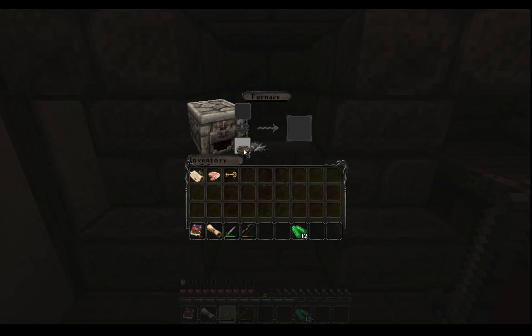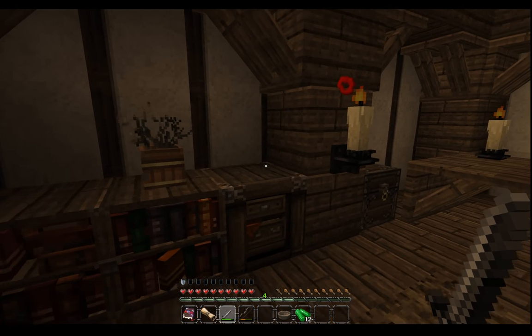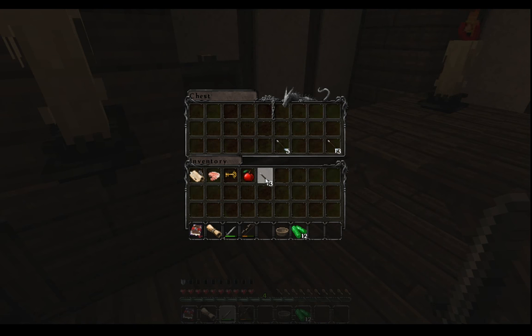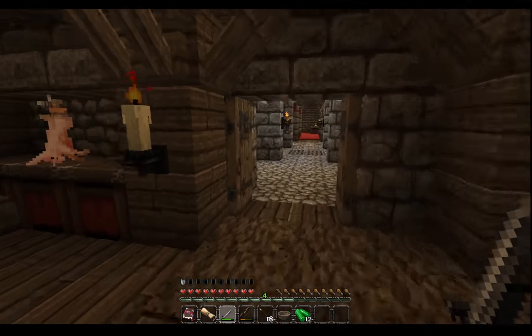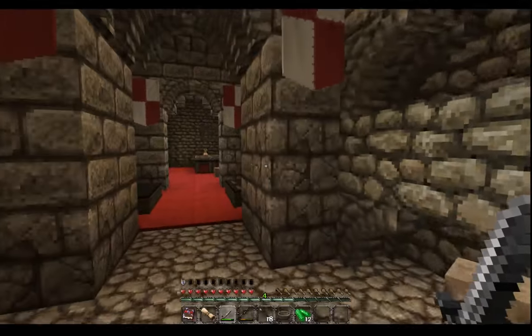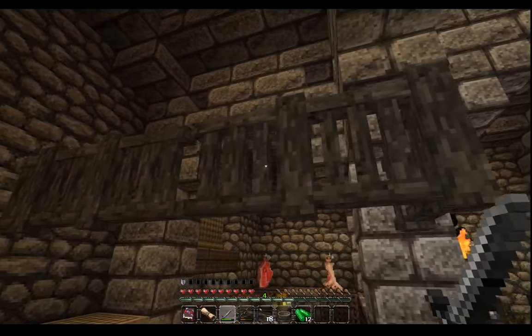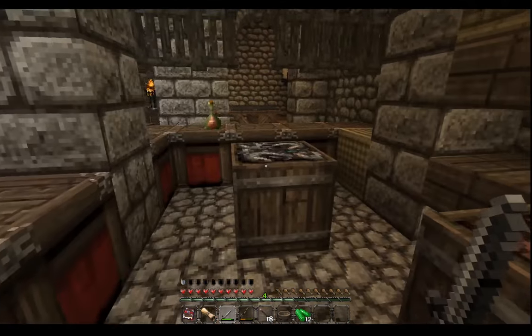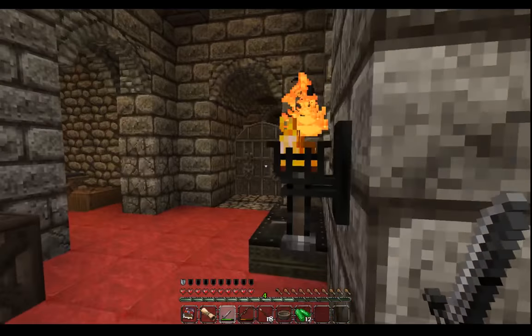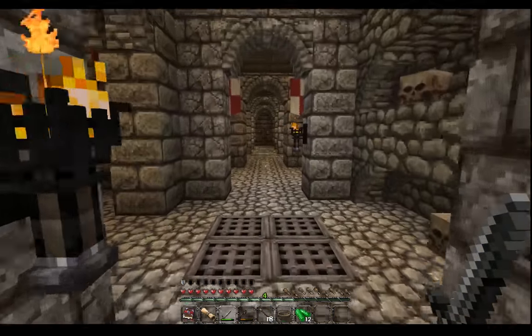There's a furnace. Can I burn this bowl? No. This texture pack is really cool. Oh hey, there's some arrows — can only have 18 in a stack? Okay. I didn't have a bow in my last run, so this will be pretty useful I think. What's in here? Too bad I can't take this.